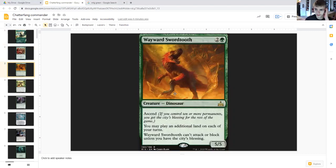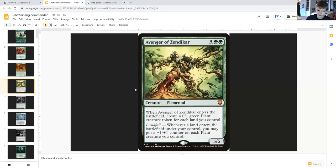Also token slash token payoffs. One of them is Wayward Swordtooth, two generic and green, a dinosaur. Ascend — if you control ten or more permanents you get the city's blessing for the rest of the game. It's a five-five, you can play an additional land on each of your turns, allowing us to ramp. It can't attack or block unless we have the city's blessing, and because we're running a token deck, most likely we will get there.